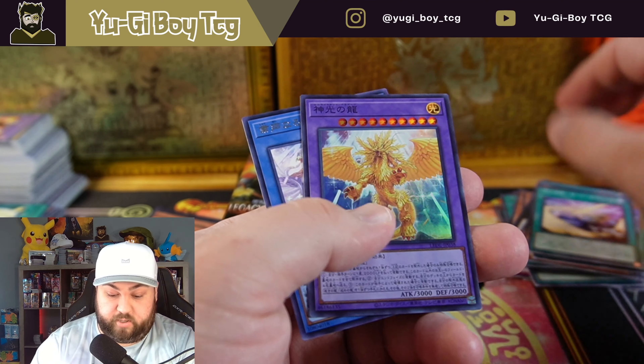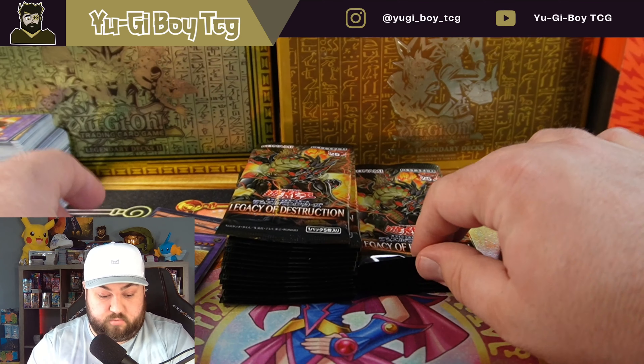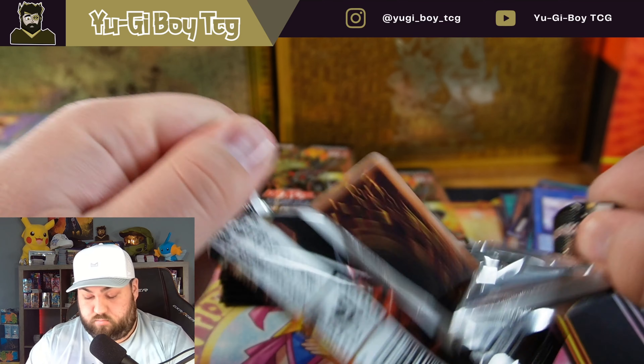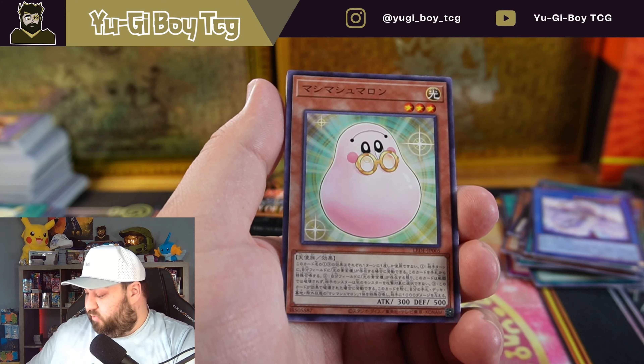Another ultra rare. This is Bells of the Original Sin Keeper, I think. There's gonna be a lot of cards we're gonna be chasing in this set. The waifu cards are real, it looks like.